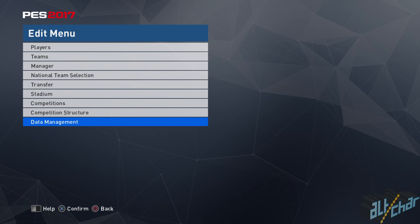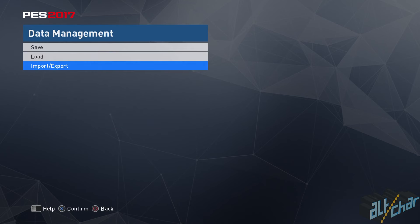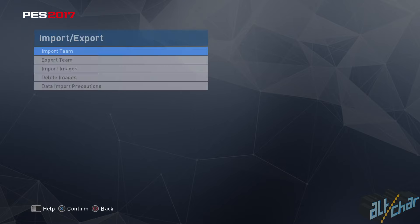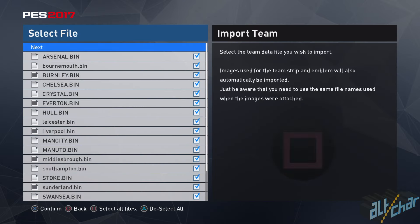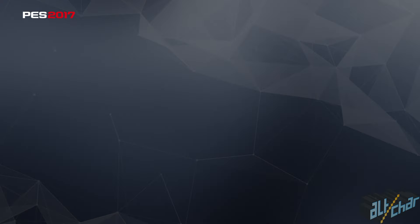Once that is done, go to Data Management, then go to Import/Export — this is the most important part. Hit Import Teams and then simply select all files by pressing the square button and then hit Next. You will get to a screen with some detailed settings asking you whether you want to apply player and squad data or select the team you want to import data to. Ignore both of these options, leave them unticked, just hit OK and then wait until all the team bins are imported.